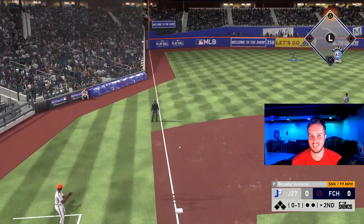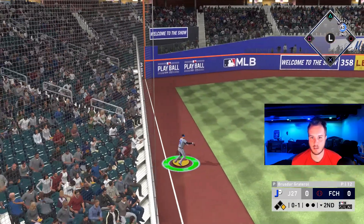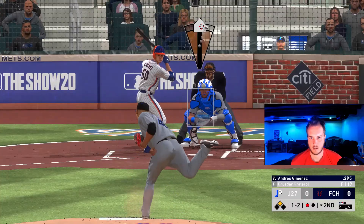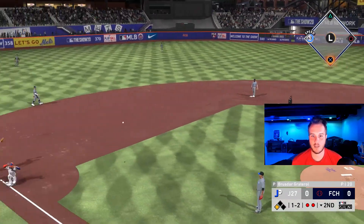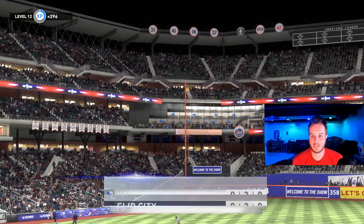Look at this — Bellinger, this is going to be close at second base. He sneaks in there. Come on Correa, that a boy — look at that play. We got two dead here. Strike through, that's a big out. He did have a runner on third base.